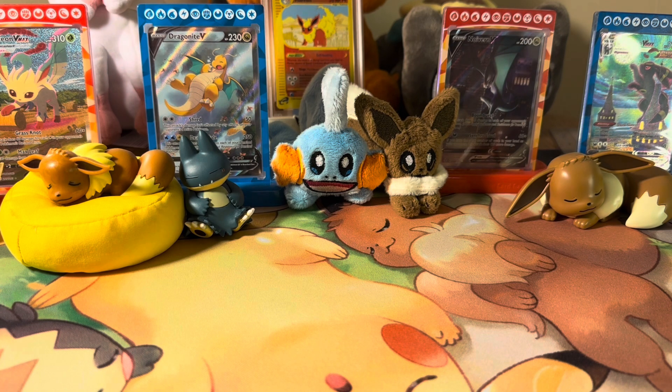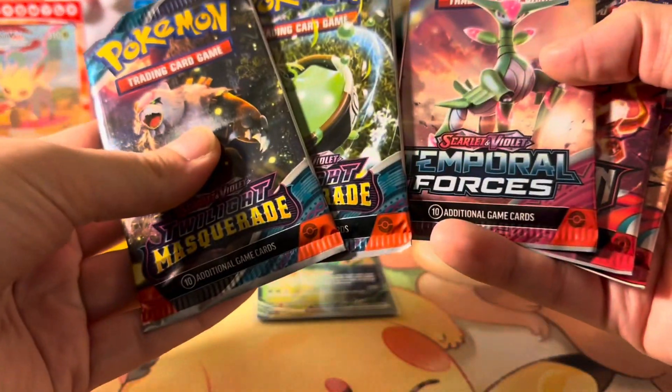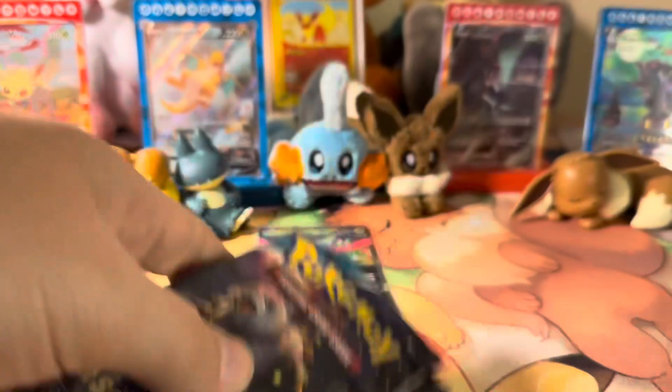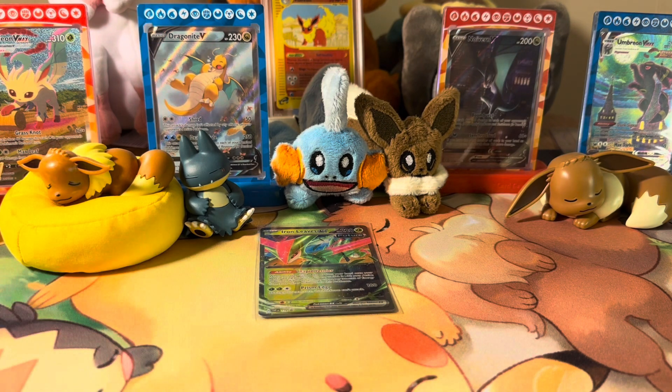These should have Twilight Masquerade packs, and we have our Iron Leaves promo card. I think it's smart to release some of these cards as promos so people will have access to them if they're quite playable, and I think Iron Leaves has a little bit of playability to it. In these tins you get two Twilight Masquerade packs, two Temporal Forces, and two Obsidian Flames — not a bad pack selection at all. We'll save the Twilight Masquerade packs for last and open Temporal Forces first.